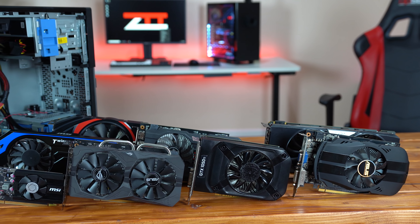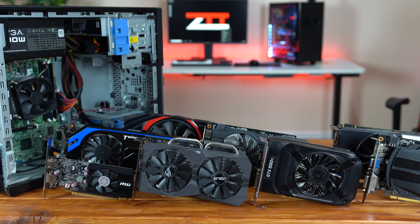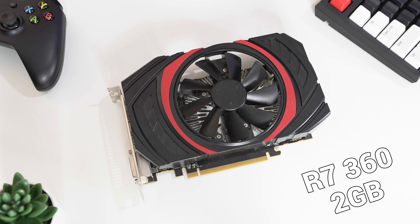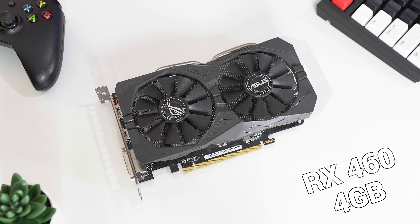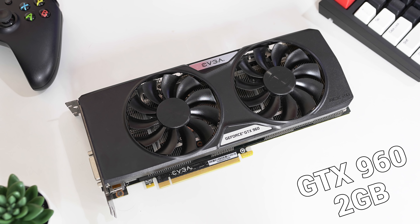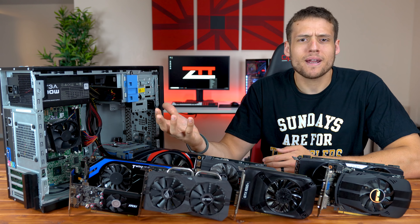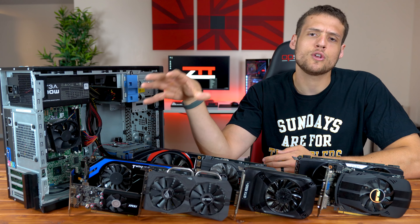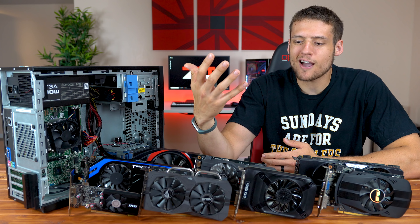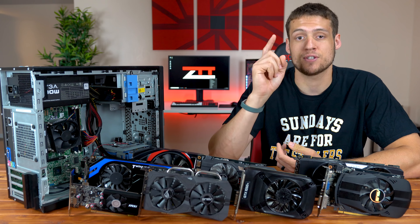For this video and per popular request, I'm benchmarking 8 different budget graphics cards using the Dell Optiplex as our testing platform. Today we'll be testing the GT 1030, R7 360, GTX 650, RX 460, GTX 750 Ti, GTX 660 Ti, GTX 960, and the GTX 1050 Ti. I don't have every graphics card in the world, but this is a pretty good mix of used graphics cards for 2018. If you don't have one of these exact cards, it shouldn't be hard to find which one yours is closest to, so you can ballpark your expected performance.